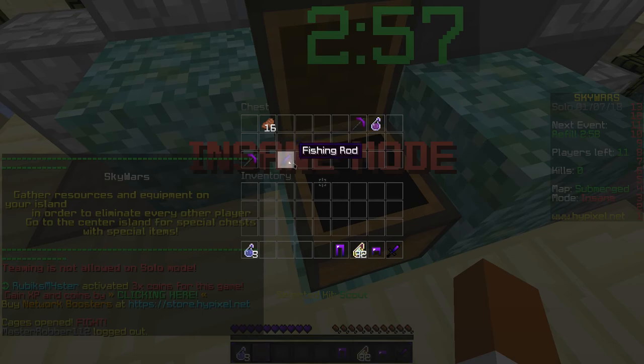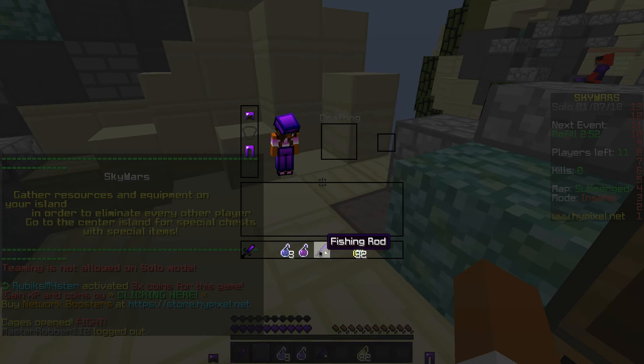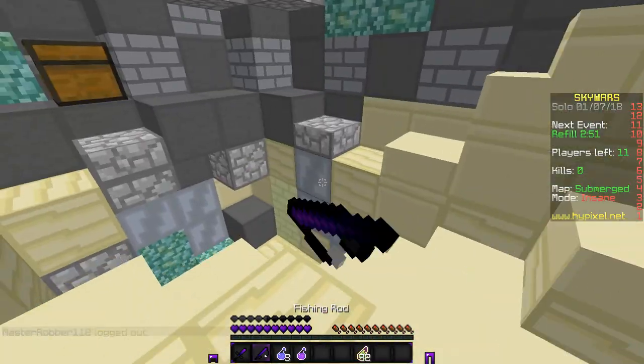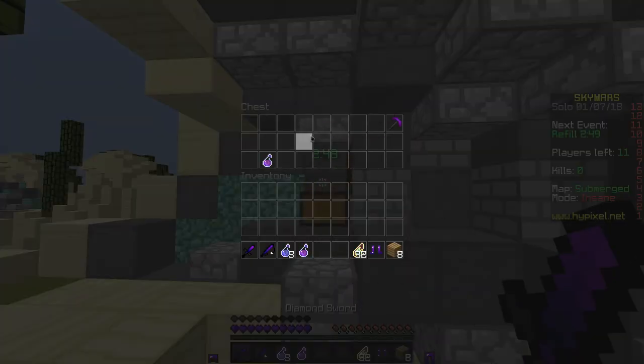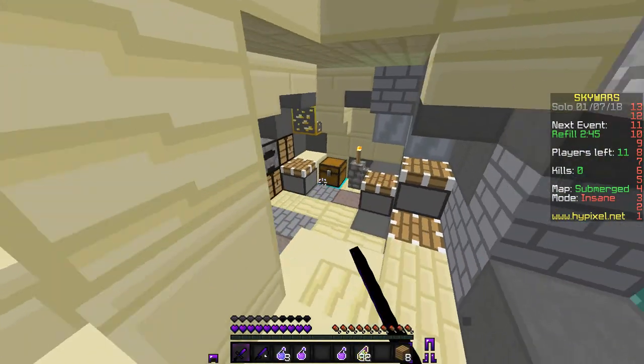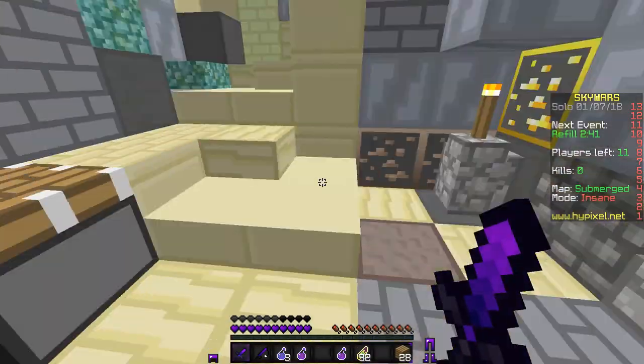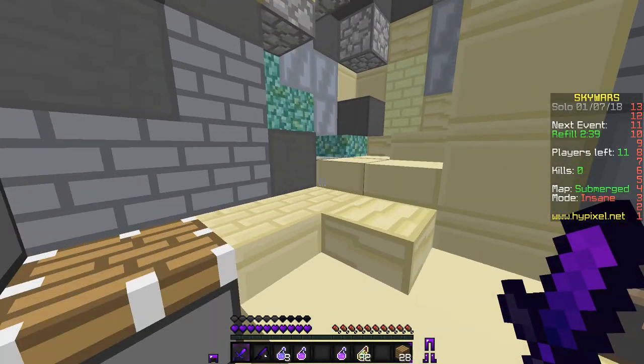Those are the little announcements I just wanted to talk about. I probably didn't explain them properly because I wasn't paying attention much, but I hope I explained it to you guys a little better. Oh, and I got a new pack — it's the Latency pack. I think I have no chest plate at all — that's amazing. Let's see if we can win without a chest plate.